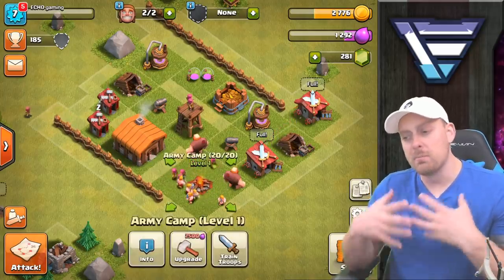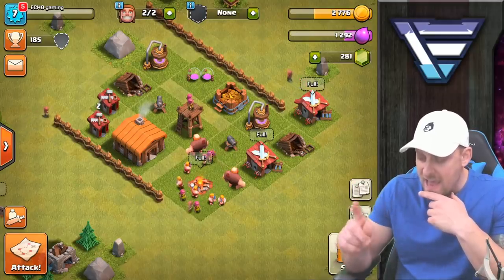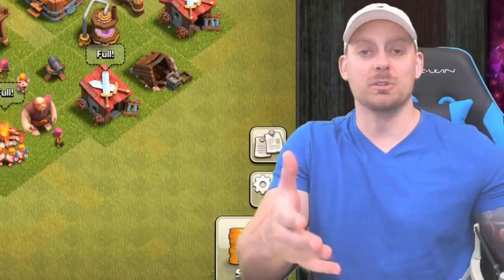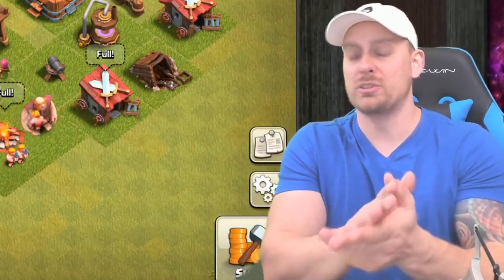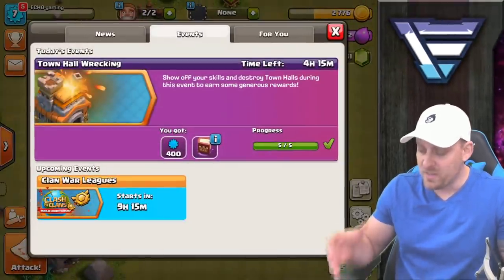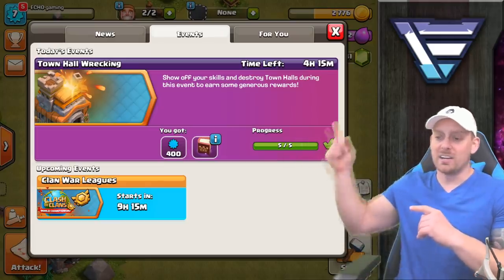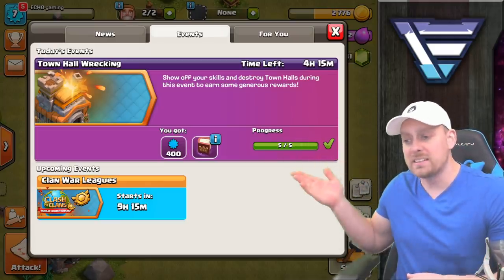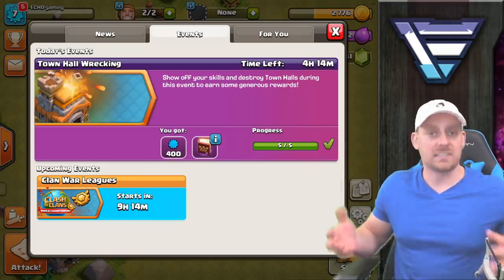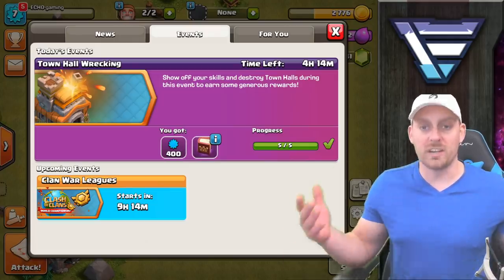I think it's important that we get the camp done — it's going to allow me to bring more firepower to battles. But I don't have the resources, which means we need to go out and attack. Before we do, here's a tip I just found. Recently in Clash of Clans there are new events coming to the game. Town Hall Wrecking was today's event — I completed it by taking down five town halls while farming, and I got 400 XP which upgraded my account.